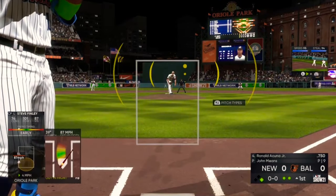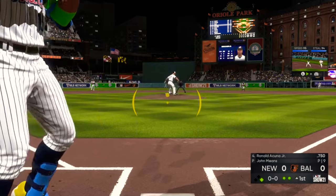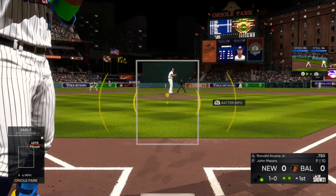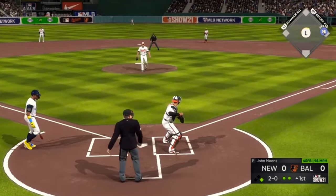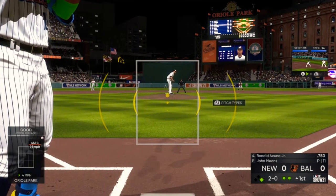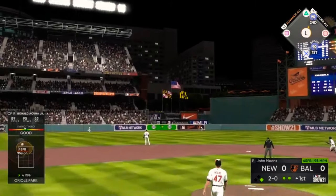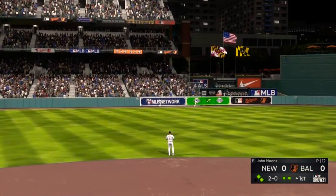Also trying to parallel Acuna if I can. I like him — if he gets a high overall, I'll use him a lot throughout the year until I get Trout at least. Once I get Trout, he's really going to be in my outfield for a while, especially if I parallel him to a 99 overall. Ronald Acuna is up 2-0, Means throws a strike, and that's gone — Ronald Acuna sends that over the fence.